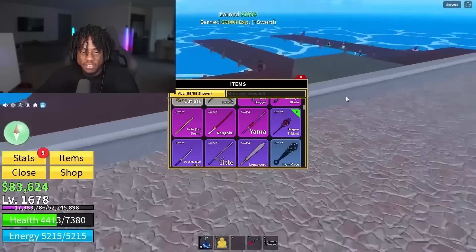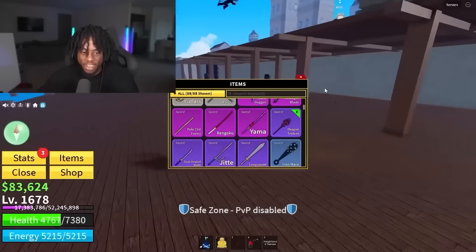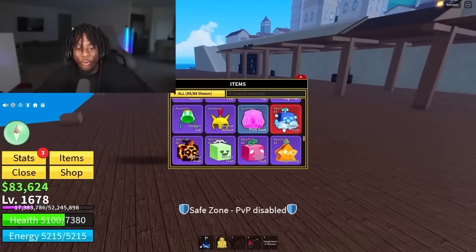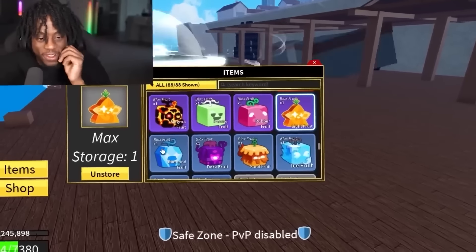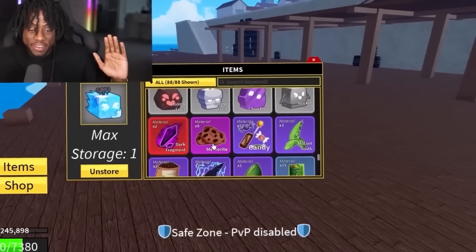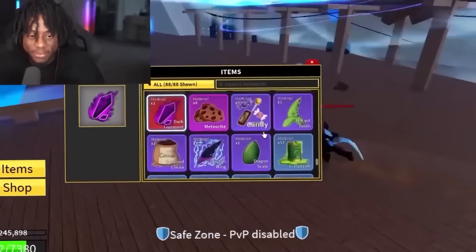Let's see what else he has in his inventory. I can smell a bounty hunter — I just heard someone jump near me, so I'm going to the safe zone. Back in the safe zone now. He has a control fruit, magma fruit, barrier fruit, rubber fruit, light fruit, diamond, dark, sand, and ice. His inventory is pretty stacked. He has two dark fragments — he's a rich boy.